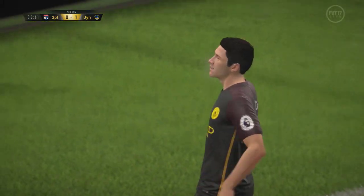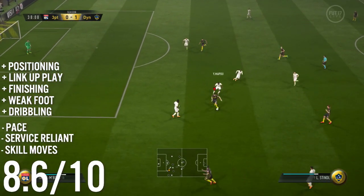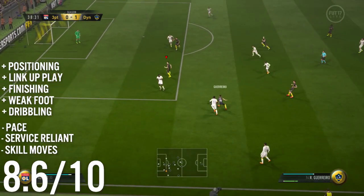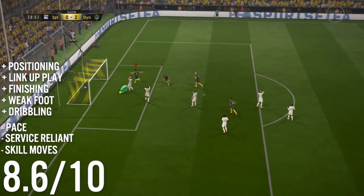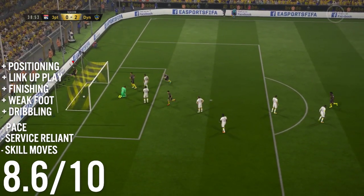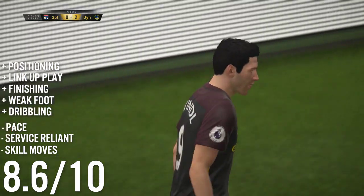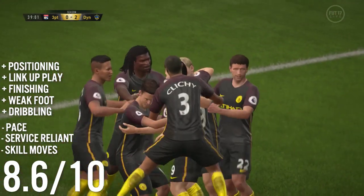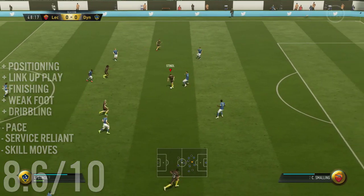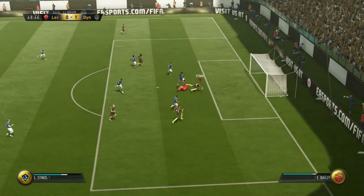Rounding it up, we're going to give him an 8.6 out of 10 — a very fun card to use, currently going on Xbox for around 120 to 130k. Like I say, not necessarily a meta player; he doesn't have the skill moves or the pace. But if you can get this guy in on goal, he's a player that will finish a lot more chances than he misses. That's going to end the play review — leave a big thumbs up if you enjoyed it, I'll be back tomorrow with another Bundesliga Team of the Season play review. Enjoy the rest of your Saturday evening. Ninja out.